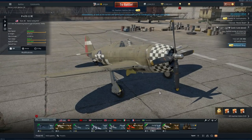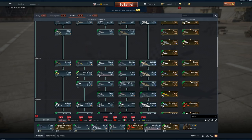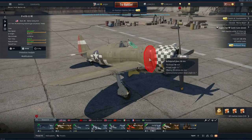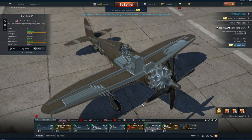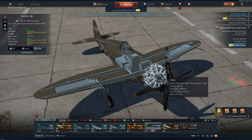Most anticipated: the Razorback Thunderbolts. They're finally in. We have two of them in game right now, one in the US line, sitting right here. And it looks fantastic — absolutely fantastic. You have quite good armor for the front protecting the pilot, but for the rest not much armor protection. The fuel tanks are nicely situated underneath the pilot, you have the guns in the wings, and you have your huge engine in front.